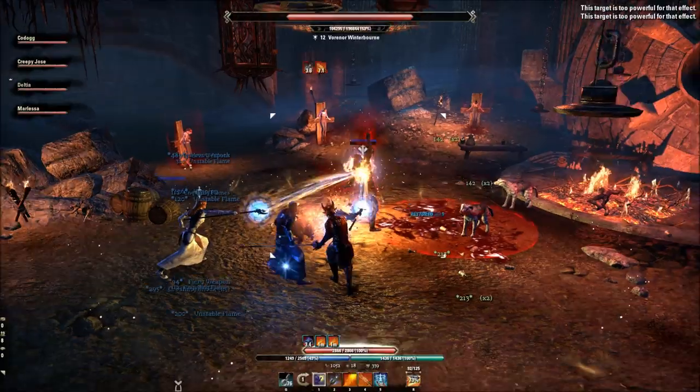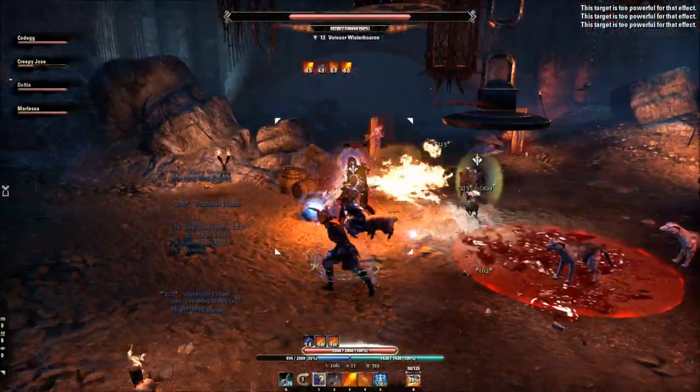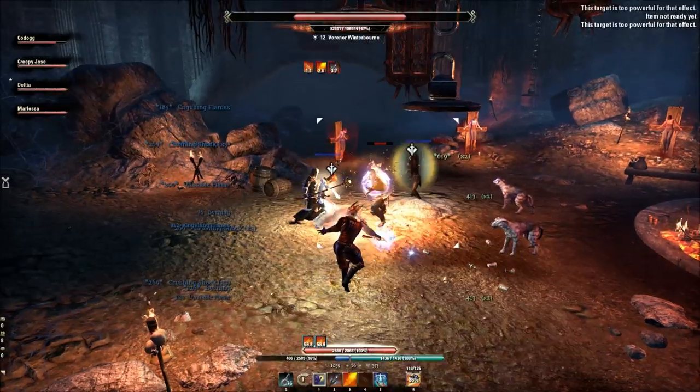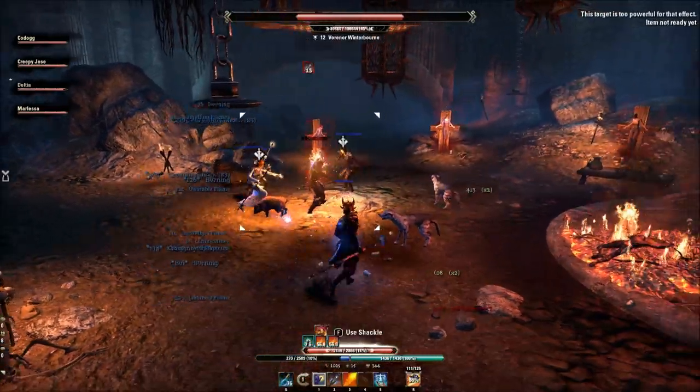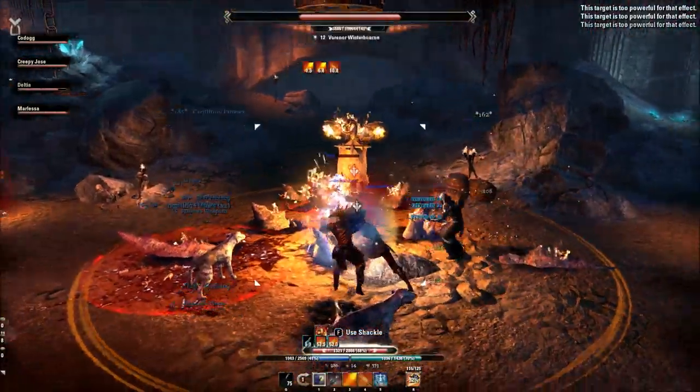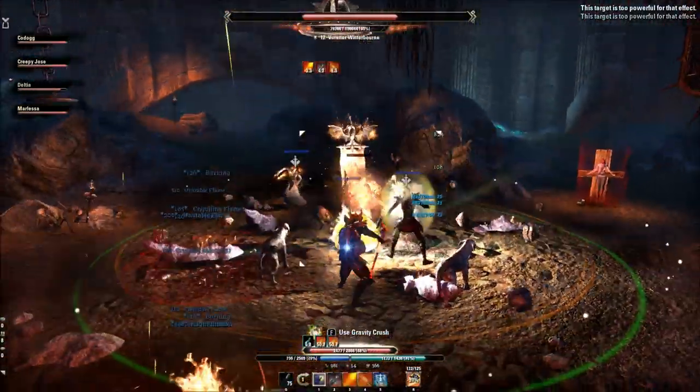Another thing he does is a siphoning attack. The red circle is bad — stay out of it — but he also does a siphoning attack where you essentially get CC'd, kind of like the Drain Essence from the vampire skill line. So just CC break and keep DPS'ing him.